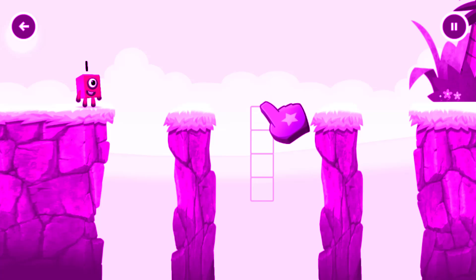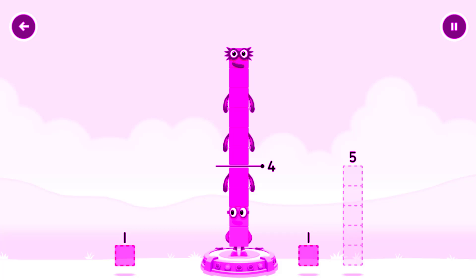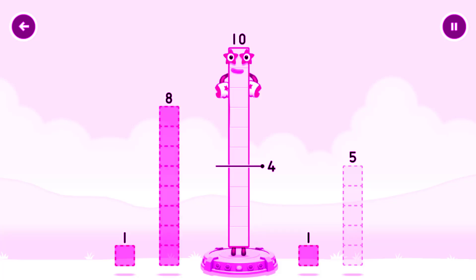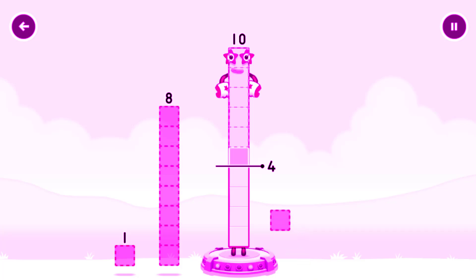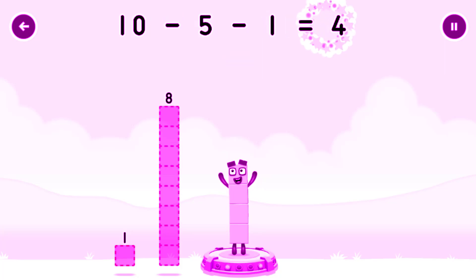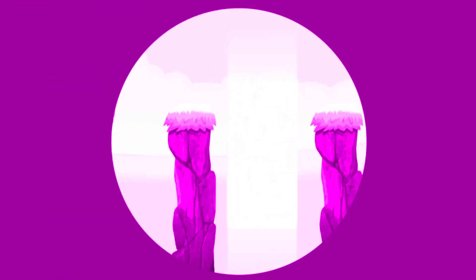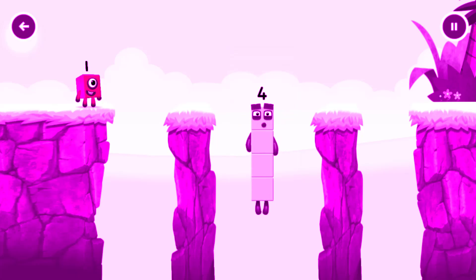Hmm, how can we get across there? Tap the number blocks away from 10 to leave 4. 8. Hmm, that doesn't seem right. Keep trying. 5, 1. You cracked it! 10 minus 5 minus 1 equals 4. I am 4. Have we met before? Good job!